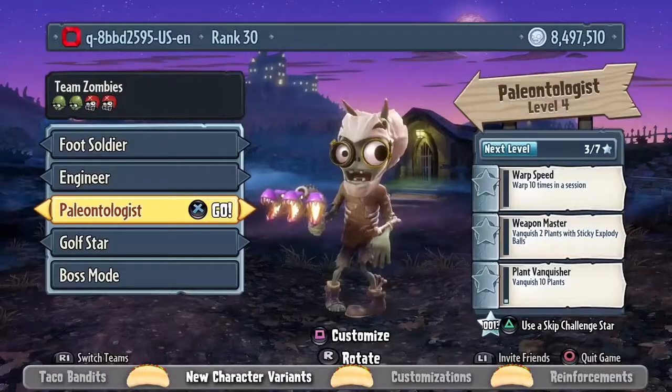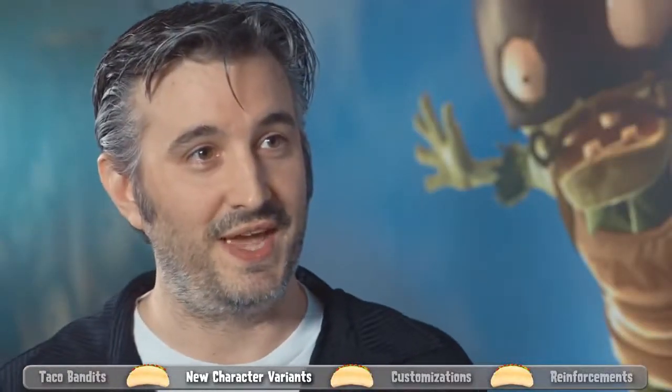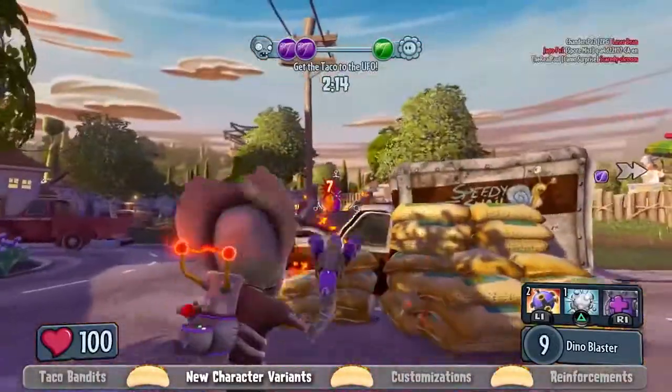There's also the Paleontologist Scientist, which might be my favorite of this new pack. He's basically got the bones of a Tyrannosaurus on him, mixed in with a little bit of Triceratops on his head. He shoots molten magma, so whether you're at range or up close, he does fire damage which burns over time. It's unique for that class.